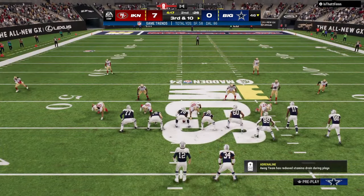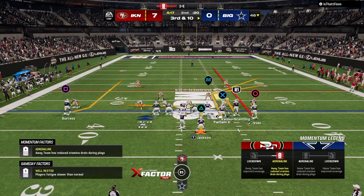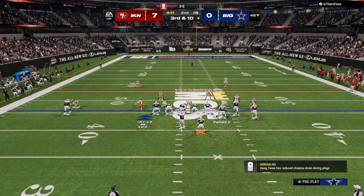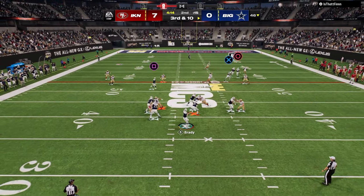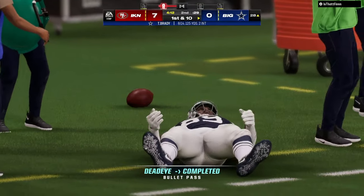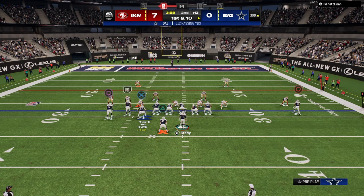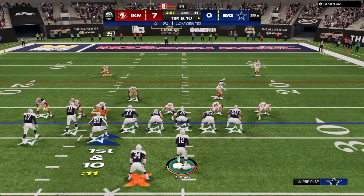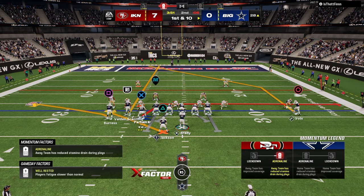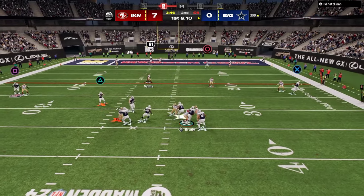The other cool part about Jets, especially with Hot Route Master, is you can do stuff like this - people really sleep on this route combo out of Jets. You could also do it out of Flood. When they start to man people up, that's why Bunch is so good - you have so many threats to accomplish whatever it is you're wanting to accomplish. This route combo is really underrated because you can playmaker the running back, or just run the running back on the route. You see how it holds that safety - this running back route will basically hold the user.